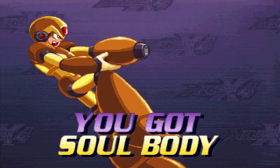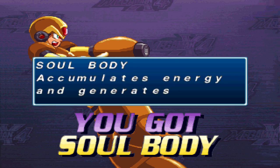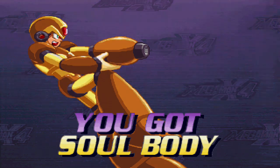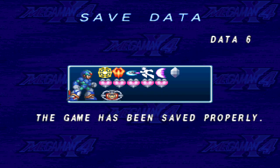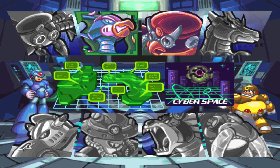By defeating Split Mushroom we get the Soul Body, which makes a holographic, basically near-invincible copy of ourselves, which is good for the next level — we'll be going with Cyber Peacock. I'm just gonna go to Cyberspace.